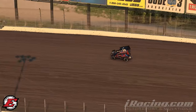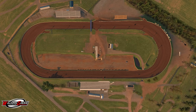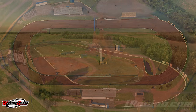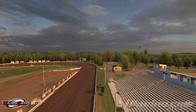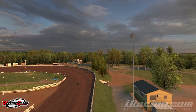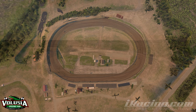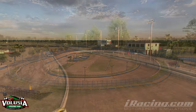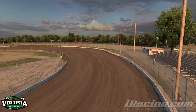Eldora is owned by none other than Tony Stewart himself. Then there is Williams Grove, which dates back to the late 1930s and was built next to the family's amusement park in Mechanicsburg, Pennsylvania. It is also a clay oval with very long straights and tight 180-degree turns on each end. Finally comes Volusia, the baby of the group having been built back in 1968. It started off as a quarter mile track, but grew all the way up to the half mile it is today — and for many years it was actually paved before being switched back to dirt in 1997.